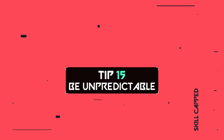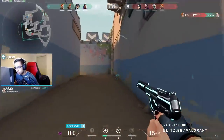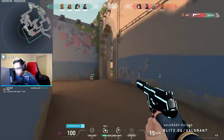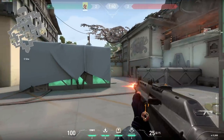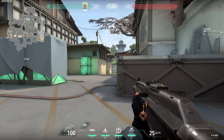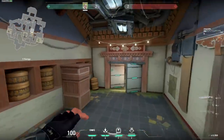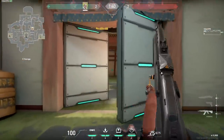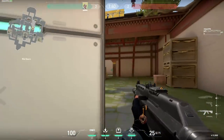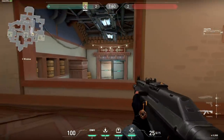Tip number 15: be unpredictable. Just because you play one area of each map doesn't mean you play it the same way every round. Within each area there are multiple angles and positions — if you consistently switch things up, you'll keep enemies guessing and catch them off guard. For example, in garage on Haven, look for an early peek one round, then hide in windows or behind doors the next, then play connector after that.